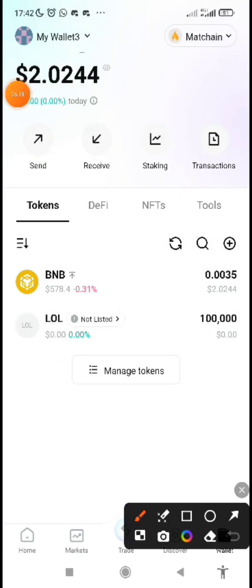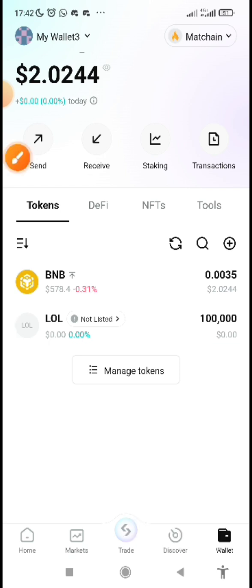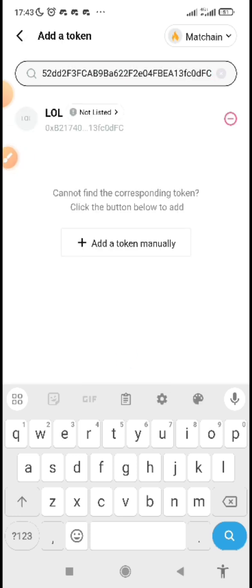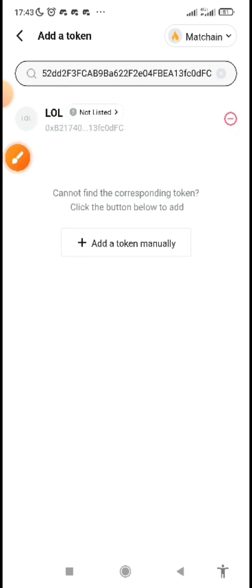You can see that I've actually claimed the airdrop right away. In case you claim it but it doesn't reflect in your wallet, you need the contract address to find the token. I will show you how — the contract address is in the description below, or join my Telegram community and ask for it. Copy the contract address, click on Manage Token, paste the contract address, and let it search — it will pop up the token.